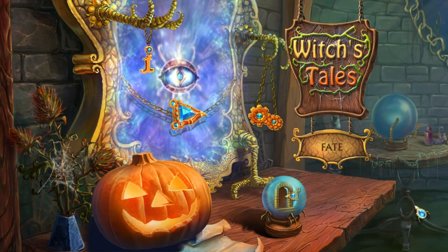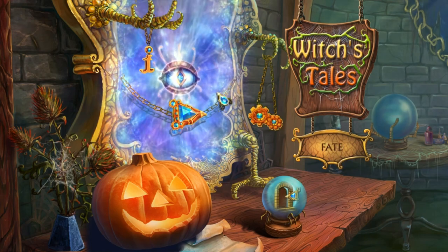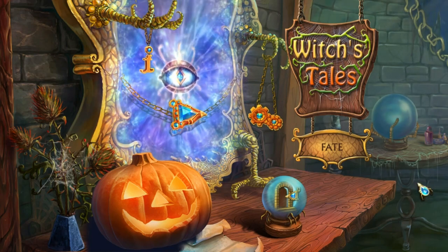Already, this game has a very interesting menu screen in that it doesn't actually tell you what any of the things do. I have figured it out: Information, Play, Settings, Exit. But that's very unusual that they don't have little pop-ups that tell you what it is when you hover over it.